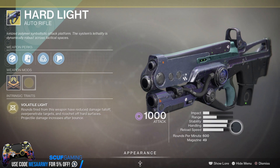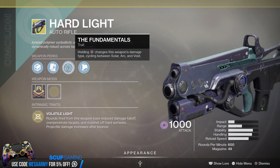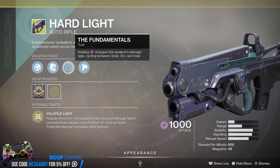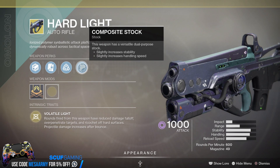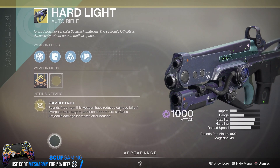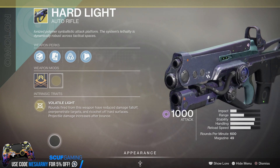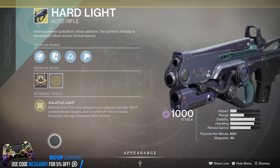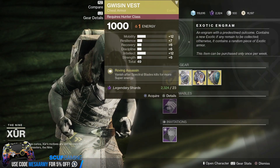Hardlight — what's not to say about this thing? When you get the Masterwork version of it, you get max stability. We have polygonal rifling, alloy magazine, and the Fundamentals perk — when you hold down Square you can change the element, which comes in very handy in PvE. Composite stock. The main perk is Volatile Light: rounds fired have reduced damage falloff. It used to be infinite damage falloff until they nerfed it, but you can still land crits pretty far out. Over-penetrate targets and ricochet off hard surfaces — projectile damage increases after they bounce, though they nerfed that by about half.